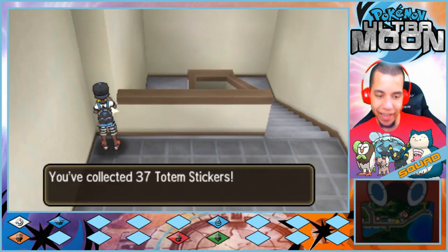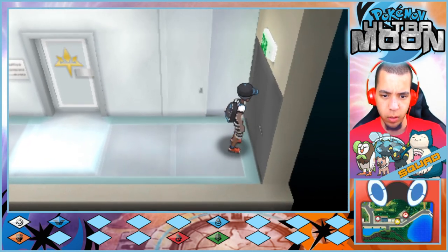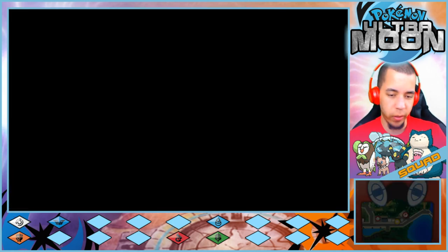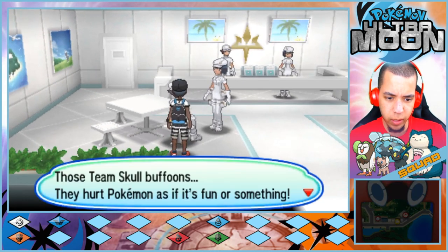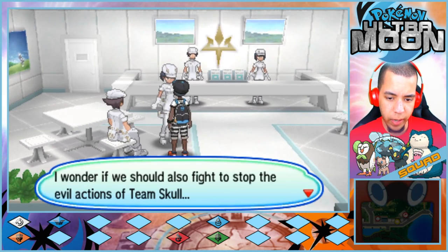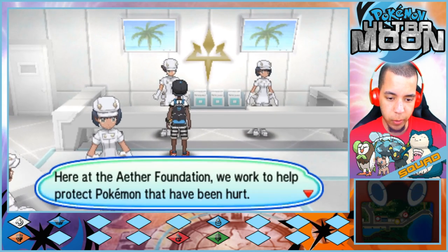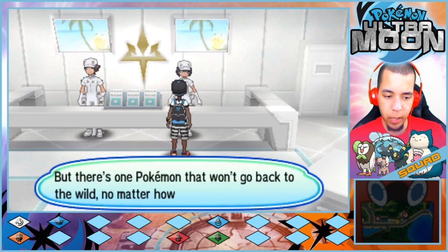I need three more totem stickers and we're definitely going to get those. This is... this looks new. Those Team Skull buffoons — they hurt Pokemon as if it's fun or something. I wonder if we should also fight to stop the evil actions of Team Skull. With the Aether Foundation, we work to help protect Pokemon that have been hurt.